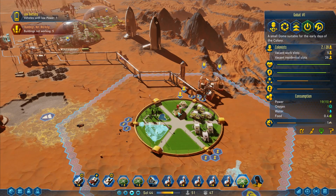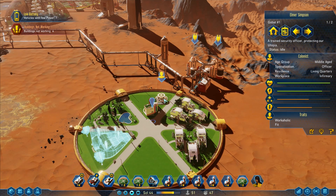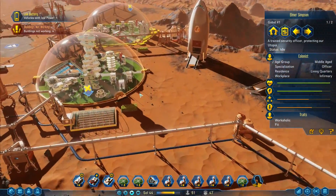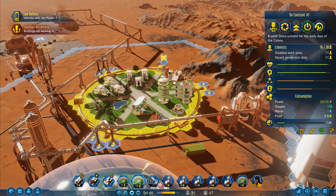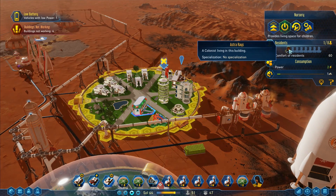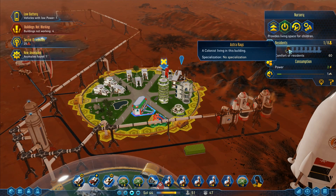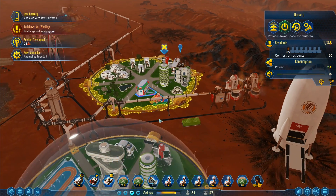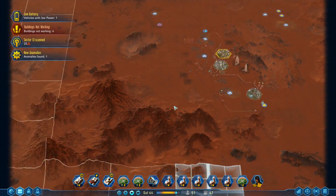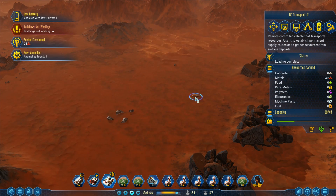I've got two colonists in here, two people working in that one, and nobody working in that one. No specialists in here either — those are busy building. These up here will now have been constructed. I've got this one here — looking in the nursery. Comfort of residences, colonists living in this building — sector scanned, anomaly found. I'm not sure what that means, but that's fine.